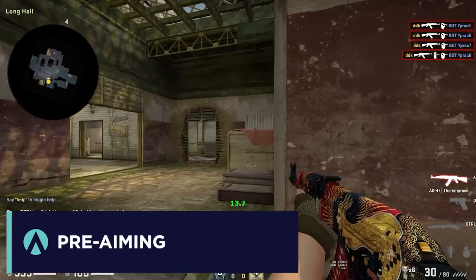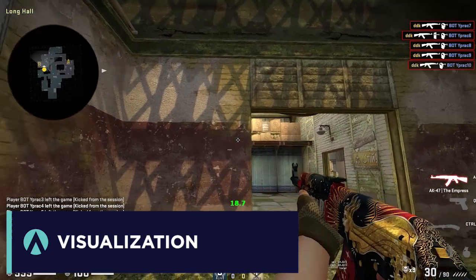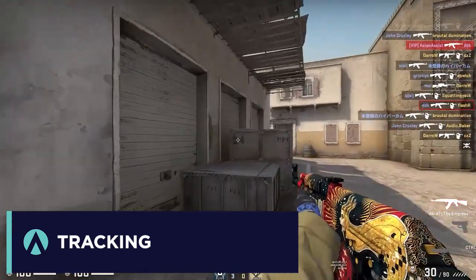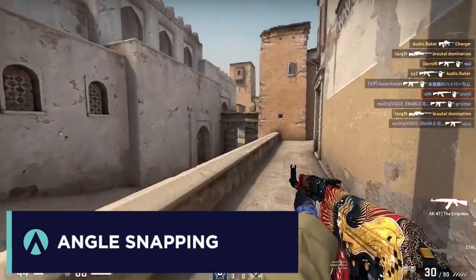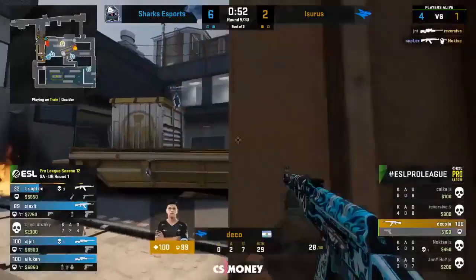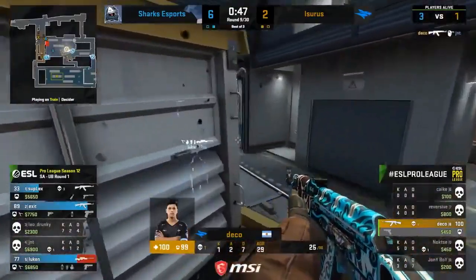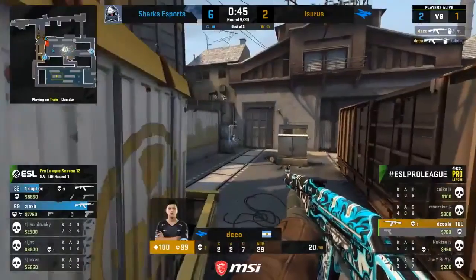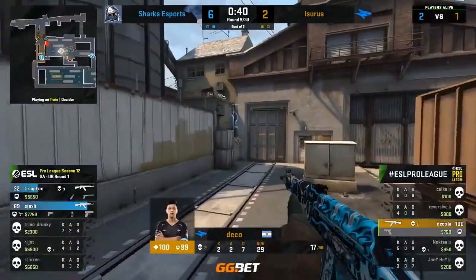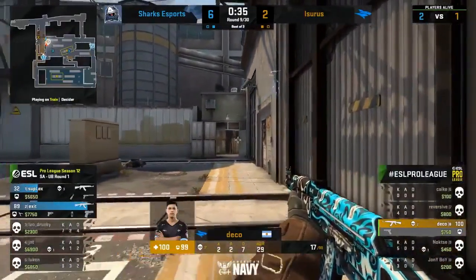Those skills are pre-aiming, visualization, tracking, and angle snapping. Here's a great clutch from Deco — the pre-aim ensures his crosshair is in the right place with minimal adjustment required once he finally peeks. You can see the angle snapping as he changes his point of focus, and then as he maintains that focus while moving, the tracking occurs.